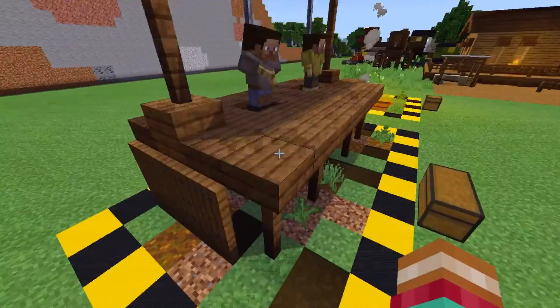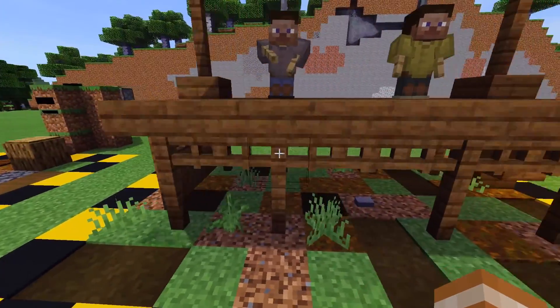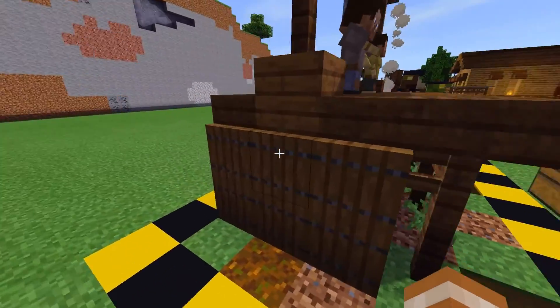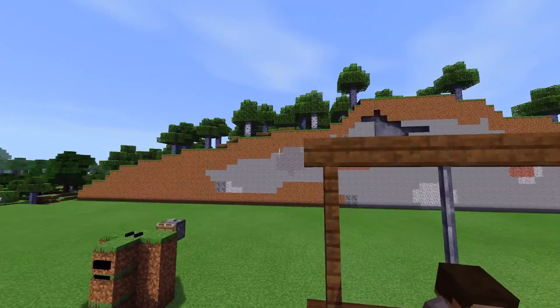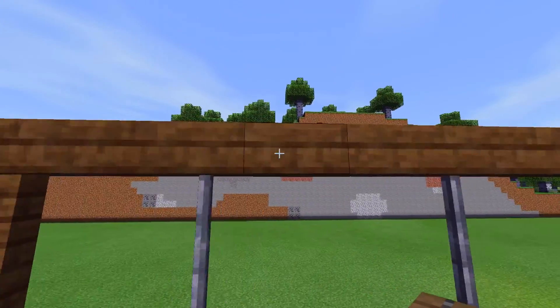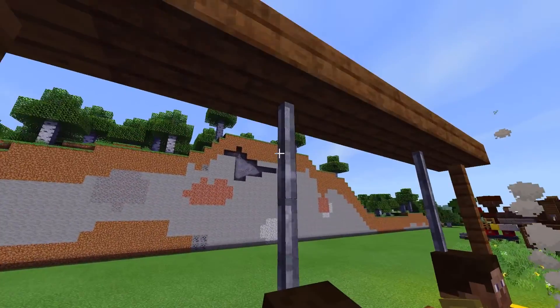Basically, all it is is just a platform — it's two blocks tall, about seven or eight blocks wide. Here it just has some trapdoors on the side; these kind of just act like it's been repaired. And here you can see it's just up by fence three blocks, and then slabs across the top, with these just acting as rope.